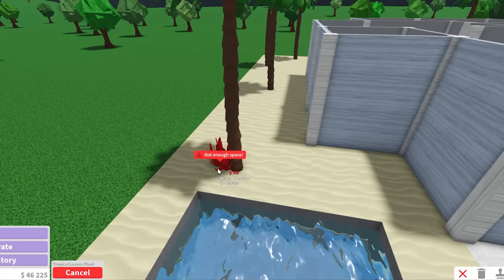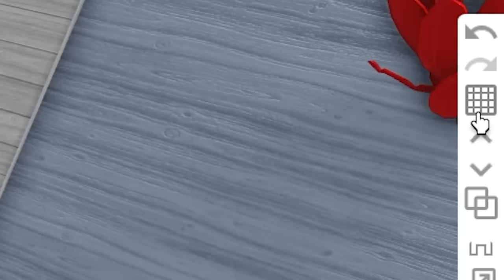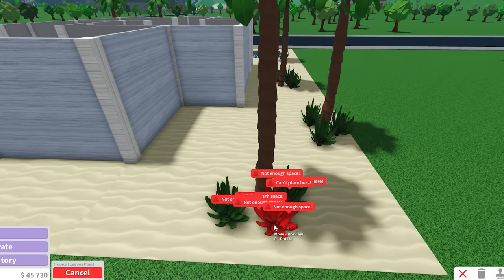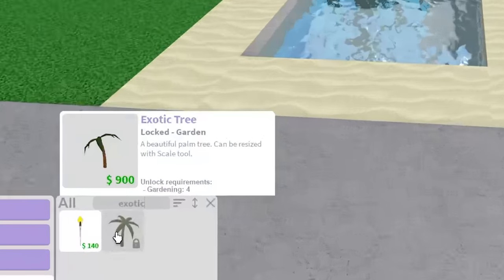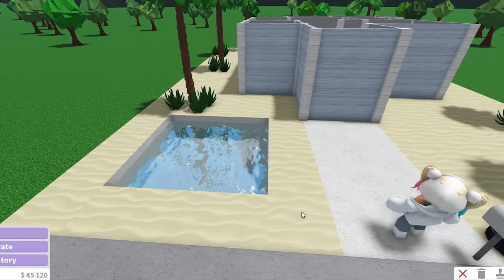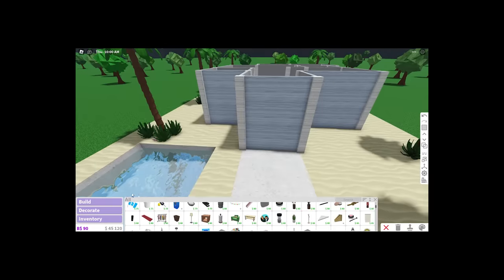I'm gonna put these coconut palm trees around here and surround them with tropical leaves. It says we don't have enough space, but we can use the grid — just press J to swap it. I'm also gonna put a couple of seashells on the floor. I don't have the gardening skill for the exotic tree, so there are gonna be a lot of plants I can't place unless I level up my gardening.